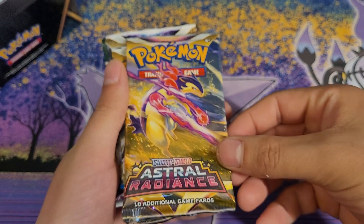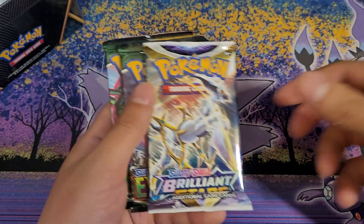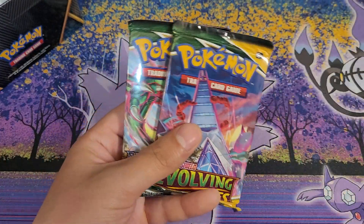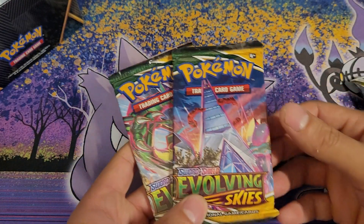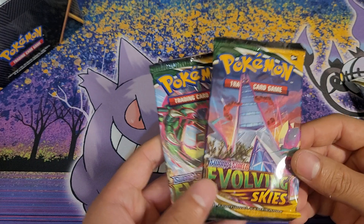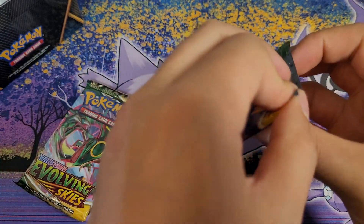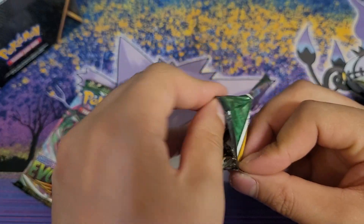And then the packs. We got two Astral Radiances, a Brilliant Stars, and two Evolving Skies — very, very good packs. We'll save the Astral Radiance for last because that's what I'm excited for the most. And here we got Duraludon Gigantamaxed — or would that be VMAXed in TCG? I'm not really sure. I'm relatively new to the TCG still.